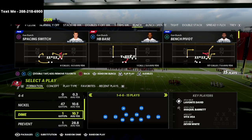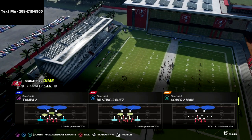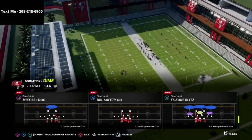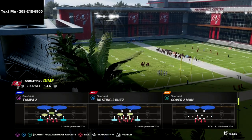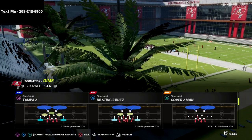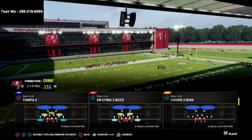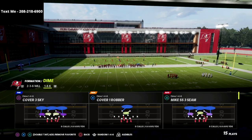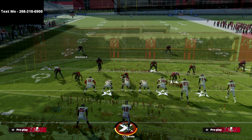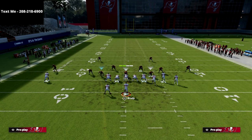Let's dive right in. I'm going to come out in halfback base first. What was happening before: if you came out in dime 1-4-6 - I'm going to come out in my favorite play, dime 1-4-6 crossfire - the defense was essentially falling down instantly. I'll just come out in Tampa 2 to show you.